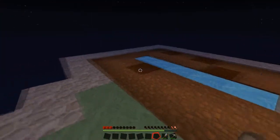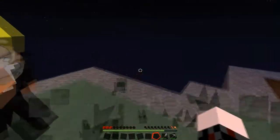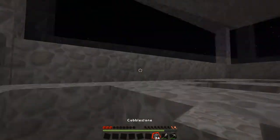Look at that — hoed to perfection! I think we need to make a walkway around the edge. I'll start doing that. Yeah, I'll make a walkway. It's going to fall off!